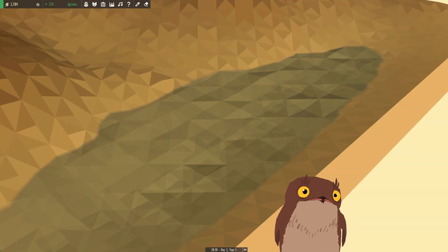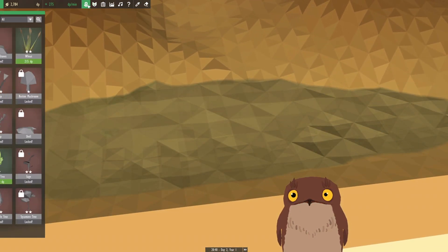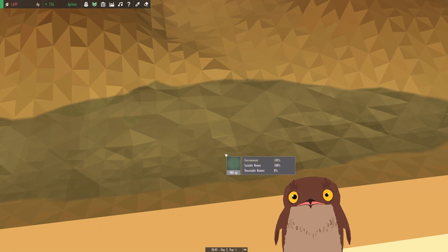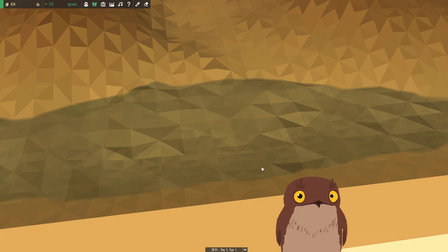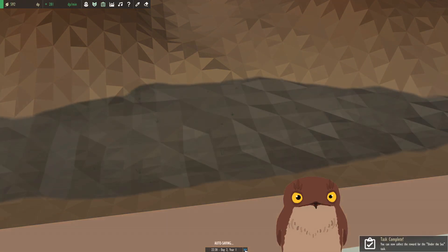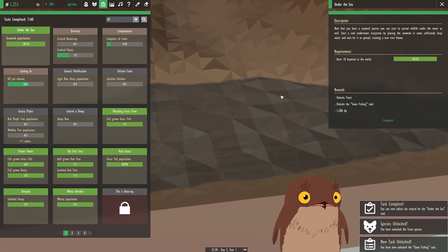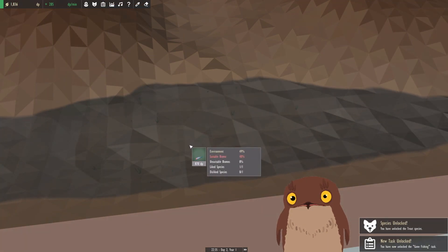Now that we've completed that task and unlocked seaweed, we're going to do my favorite part of this game and start making the river biome. Which is my favorite part of the game because it's the beginning of the fish. With that under-the-sea section completed, we've now unlocked the trout.